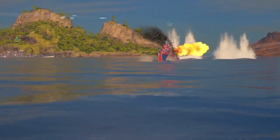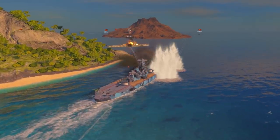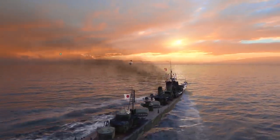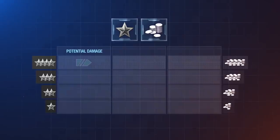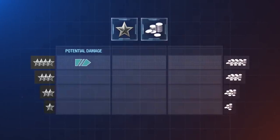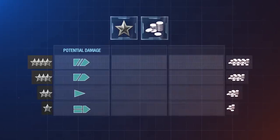Apart from these three methods, there are additional ways of earning in battle. These bring a small portion of the entire XP per battle and depend on ship type. Battleships earn the most for potential damage, followed by cruisers, destroyers, and aircraft carriers in this particular order.